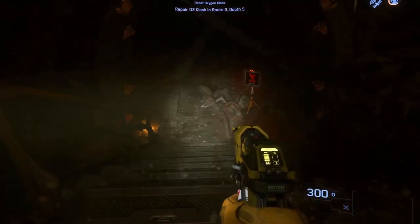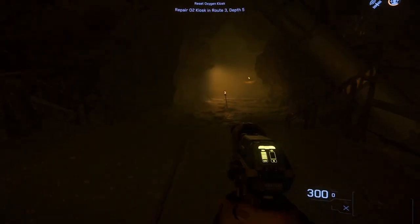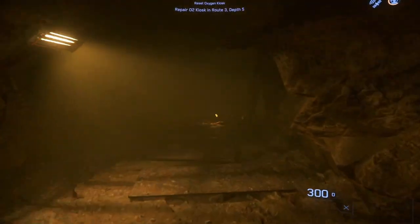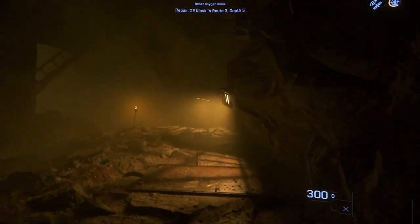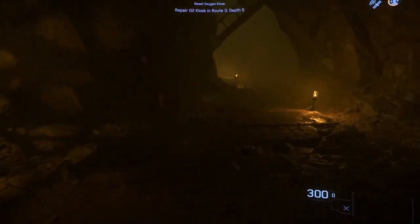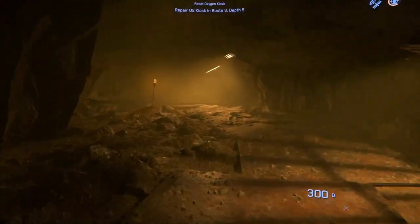I press 4 for gadget and now I have my mining tool ready — I can use it to mine rocks. But right now I have a mission that gives me way more points to get out of prison, so I'm going to head to depth 5. Some of the mining tunnels are very deep, so if the mission is too far out, you can choose to either mine rocks or go all the way down to complete the mission.